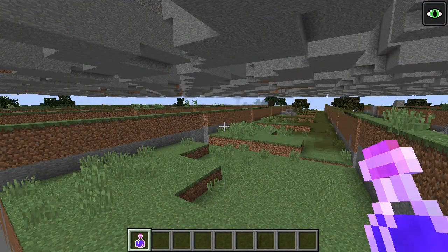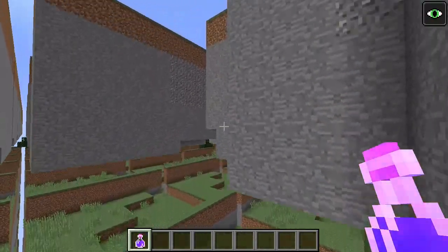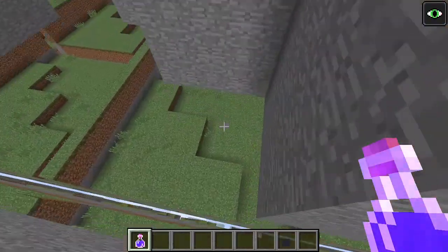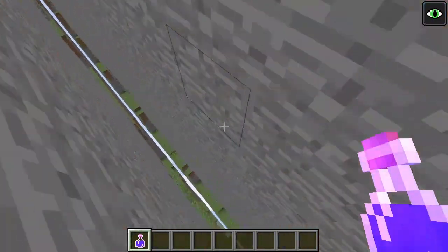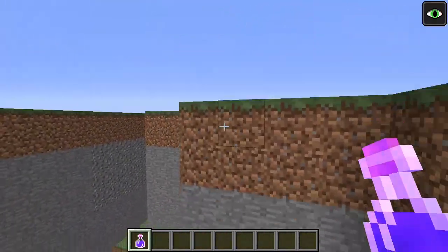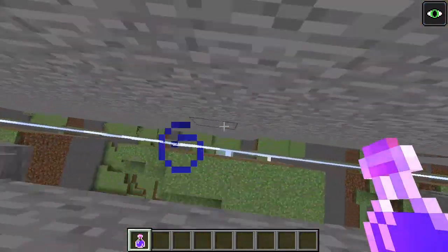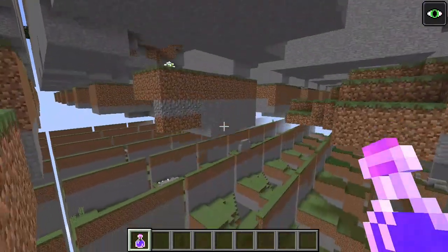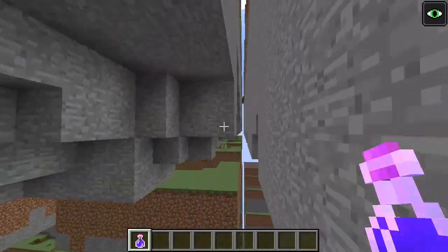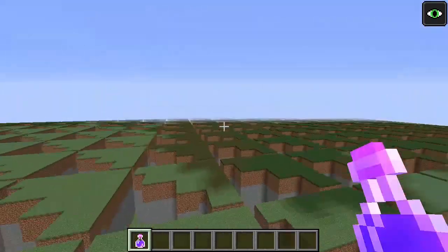In versions that had customized worlds, it was also possible to generate the far lands even with the modulo patch by setting coordinate scales to very large values. This was caused by the modulo patch breaking, as it is only applied every chunk. The effects will become visible at a coordinate scale setting of 2 to the 29th minus 2 to the 22nd, as that is the smallest coordinate scale that could get the noise coordinate from 2 to the 24th to 2 to the 31st within a chunk. Notice that the same pattern will repeat in every chunk throughout the world.